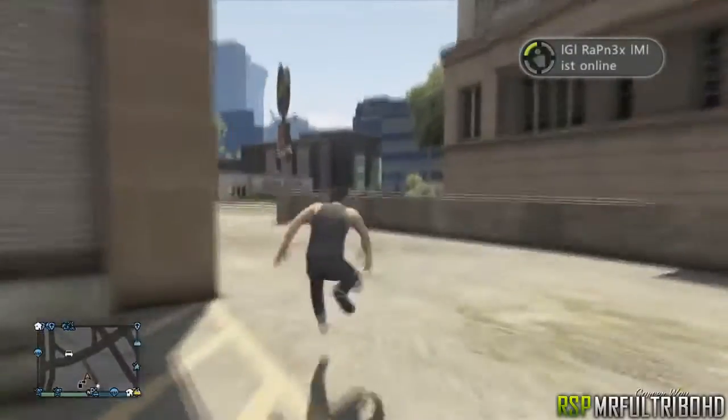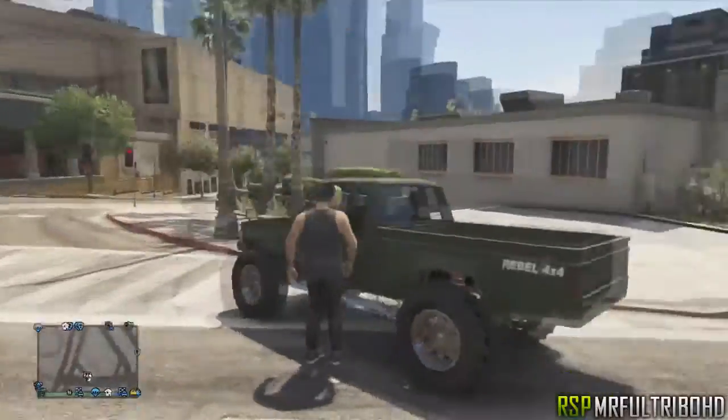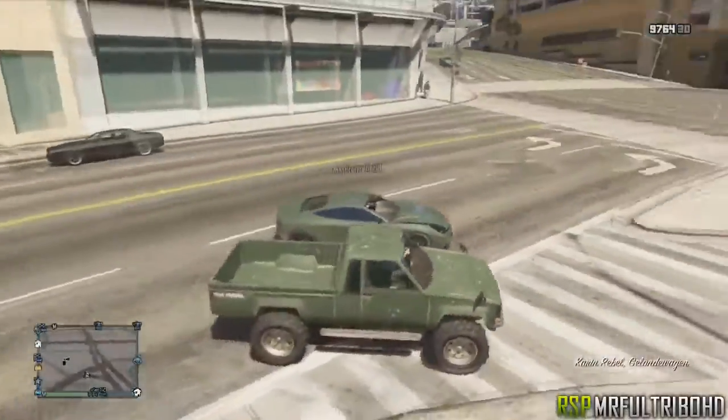Once you've sold the car, spawn outside of Los Santos Customs and run to your Rebel. As you can see, the Rebel you just ordered is right there. Get into the Rebel and drive back to your garage.